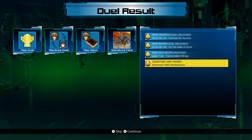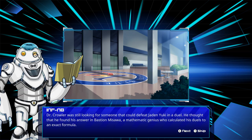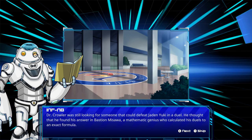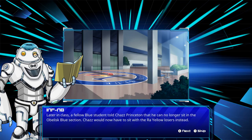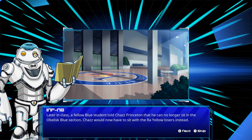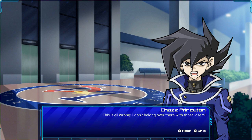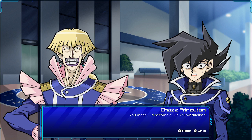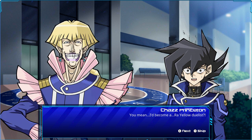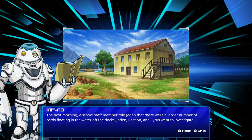Now it's 'Formula for Success' — Chaz versus Bastion. Dr. Crowler was looking for someone to defeat Jaden, and thought he found his answer in Bastion Misawa, a mathematical genius who calculated his duels to an exact formula. Meanwhile, a fellow Obelisk Blue student told Chaz Princeton he could no longer sit in the Obelisk Blue section. Dr. Crowler tells Chaz that if he loses to Bastion, they'll switch dorms.